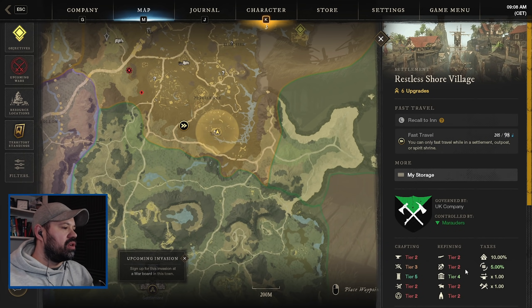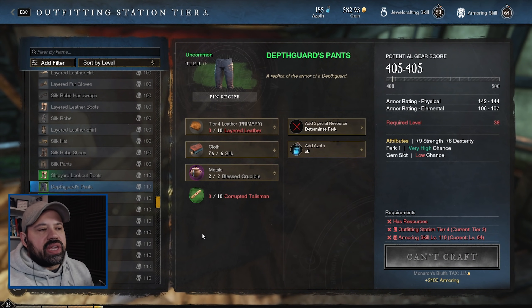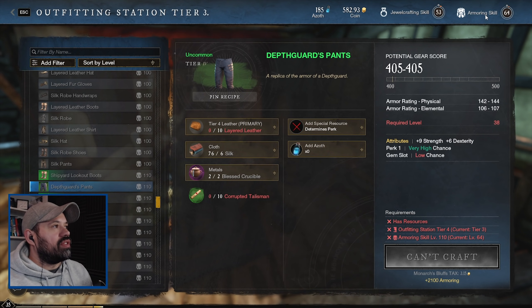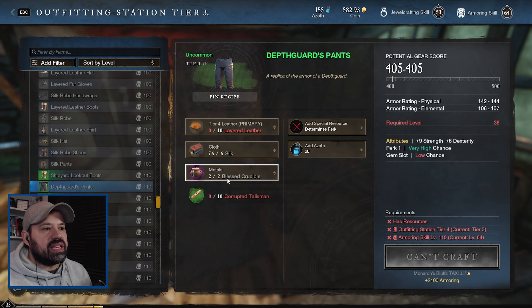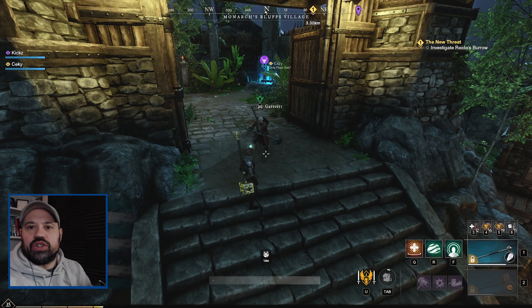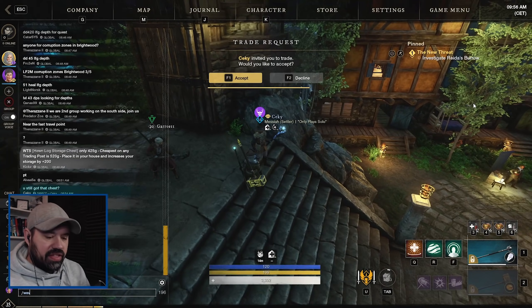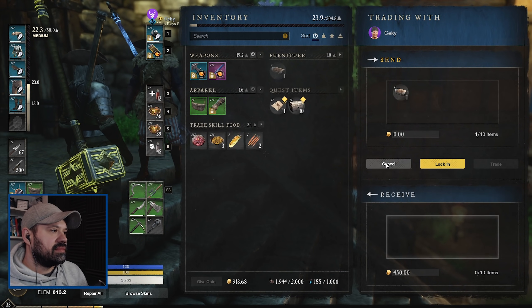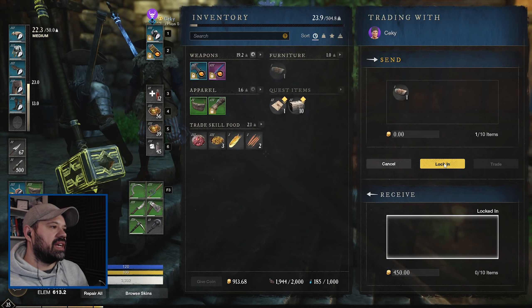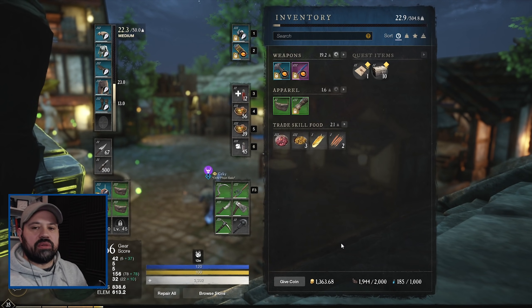Before the main quest, I'm heading over to Restless Shore because that's the only place with a high-level loom so I can start making fancy thread. Now that we can make silk, we can work at leveling our armoring skill to level 110 and make our own medium gear using silk for a really nice high gear score. Looks like we might have our very first trade on our hands - I crafted a spare lock storage chest and it seems someone wants to buy it, so let's put it in the trade. Excellent - logged in the trade and we got the money!